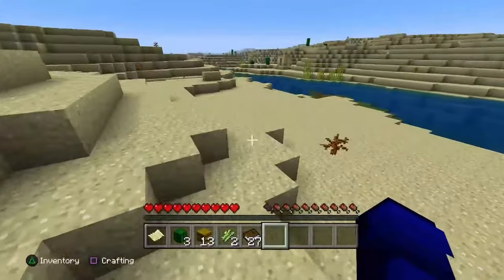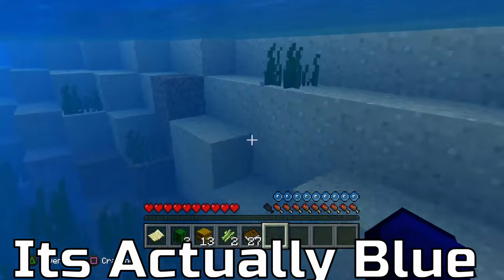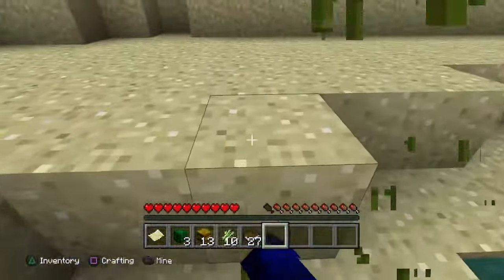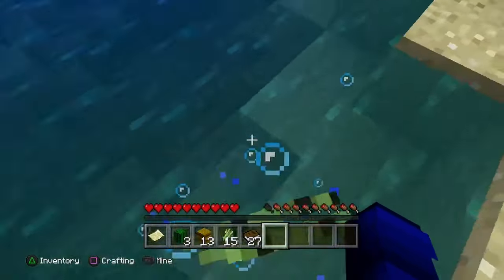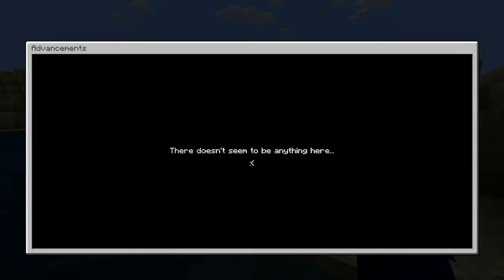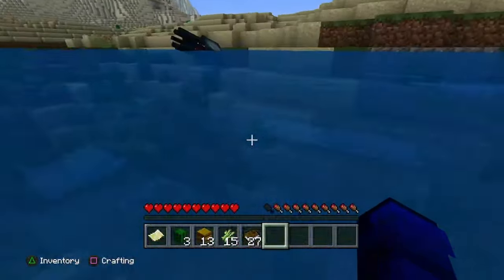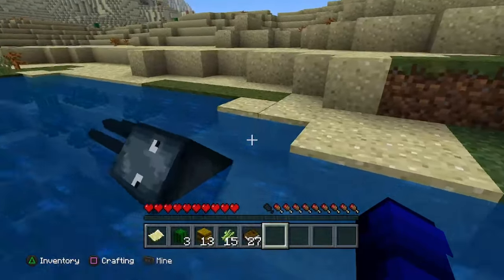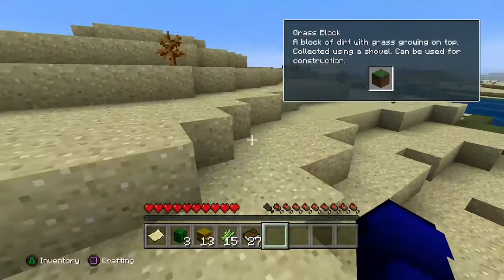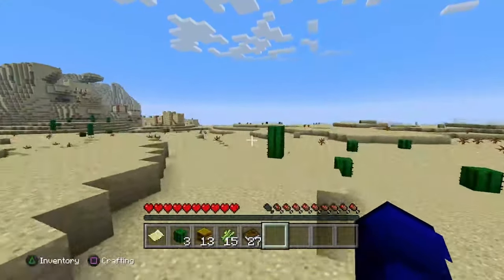There's a desert well, of course. I wonder if it has 1.20 features as well. The water is actually blue — nice. Advancements do work too, I wasn't sure if it would use achievements or something.